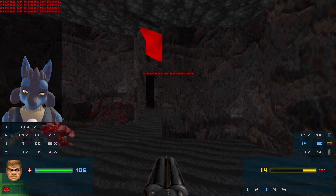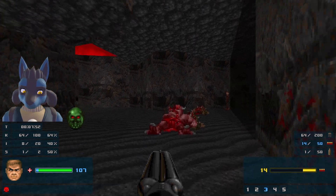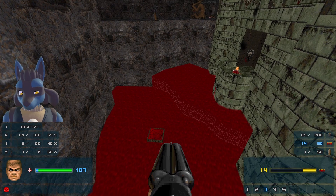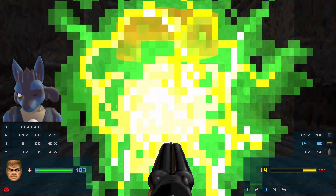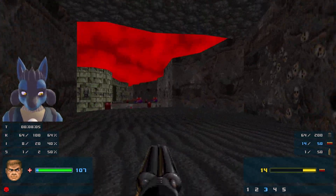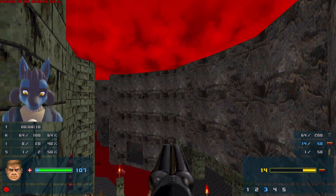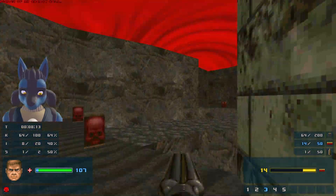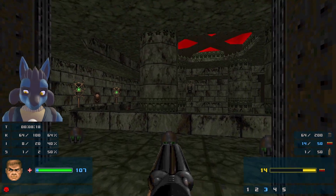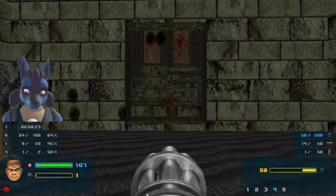Some of these teleporters just go to secret rooms? I gotta keep that in mind. I'm not gonna get that invulnerability though - not yet at least. So what about this one down here? Nothing new. That was a very interesting find though. Well, let's keep moving on. This is the overlook - is there anything here? No. Let's go into this mysterious building. We've actually been inside the building already - it's cool how everything intertwines. I do like that sort of map making.